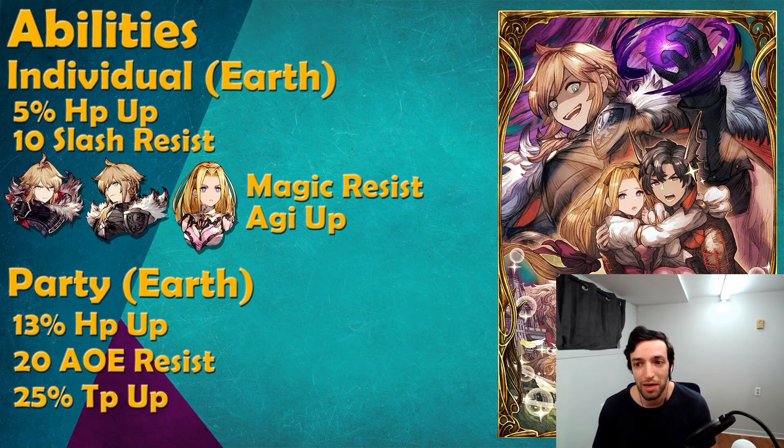Looking at abilities though, the card loses a little bit of its value. The individual ability is pretty sick — you gain 5% HP if you're an Earth unit, and also 10 Slash Resistance. That is really cool. The Slash Resistance being on an individual ability means it will stack with Solidus if you use it, and with a bunch of other pieces of gear for Slash Resistance. You could go for a Slash Resist build even on a character that doesn't have much Slash Resistance natively, making it much easier to make a character potentially immune to Slash or very highly resistant.